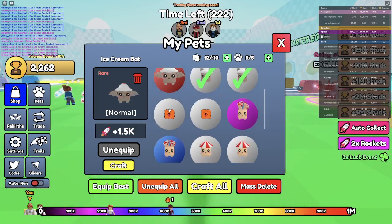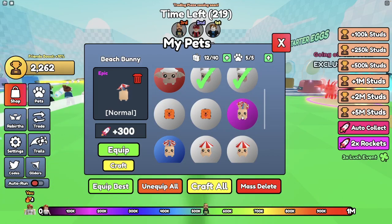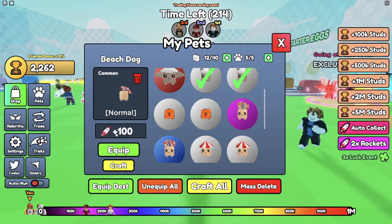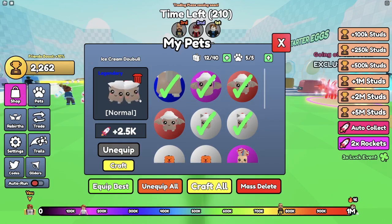And then I also have these other things that are from other eggs like the lava plume, beach bunny, beach cat, and beach dog — but their rocket equip bonus isn't as good as this ice cream dew bowl!